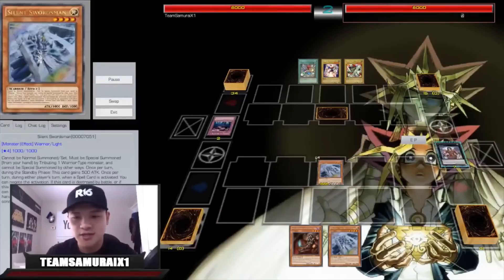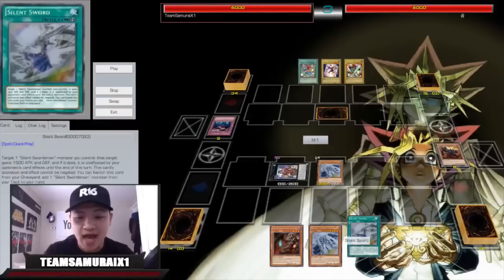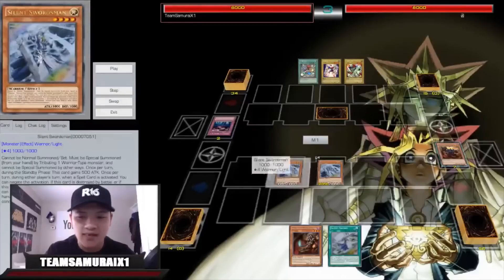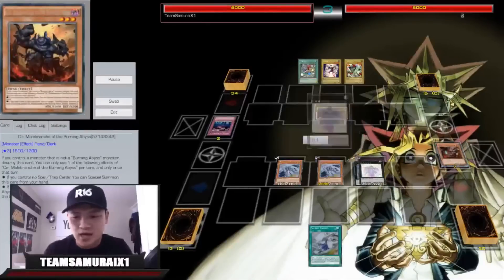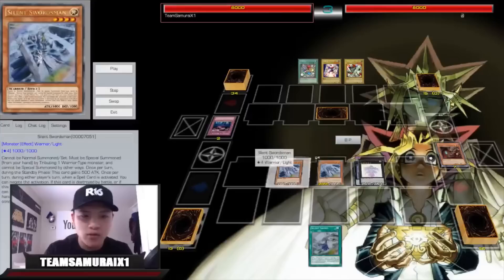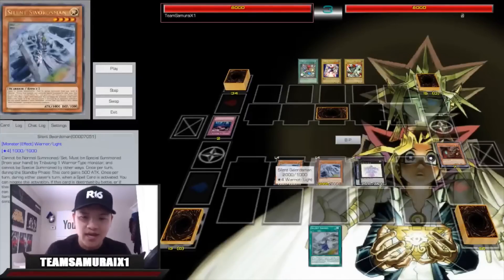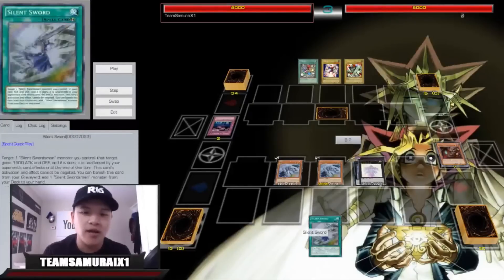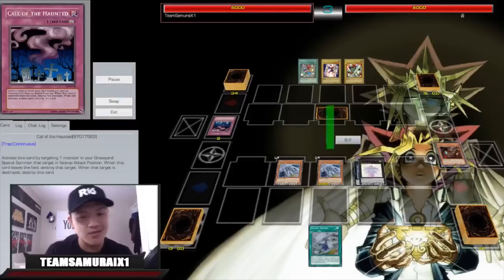He activates Twin Twisters on my back row. Seer brings back Dante. I drew Silent Swordsman — this card is absolutely busted. I tribute off Dante for Silent Swordsman, adding back Seer. I summon Seer, Cir gets destroyed, bring out Dante and go into Beatrice. So you have first-turn double Silent Swordsman and Beatrice the Eternal Lady on the board. This board can negate two spell cards, and you have Beatrice to Farfa any problematic monsters. Plus you have Silent Sword in hand to boost this card to 3500 right now.